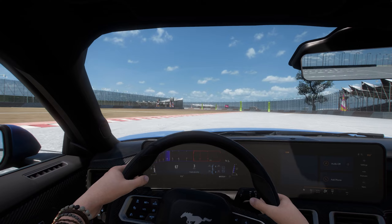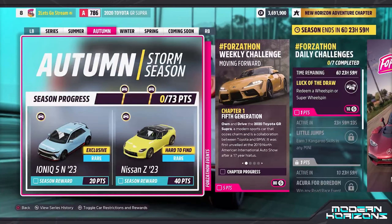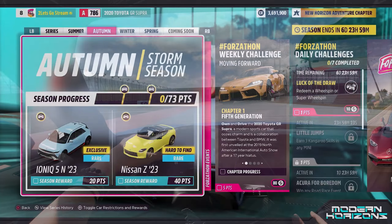In Autumn season, which begins on Thursday the 27th of June, for 20 points we can win the Hyundai Ioniq 5N, and for 40 points there is another chance to win the Mercedes-AMG E63.